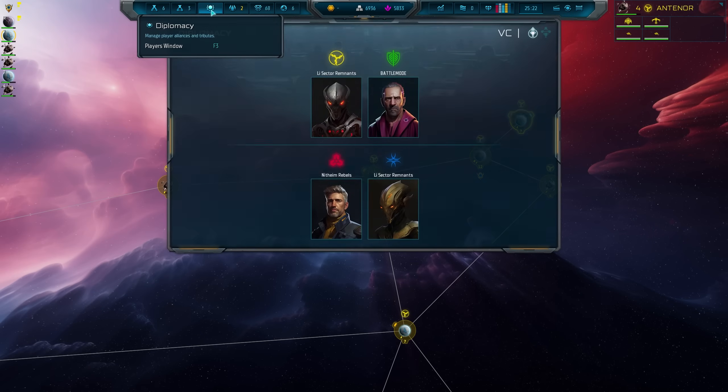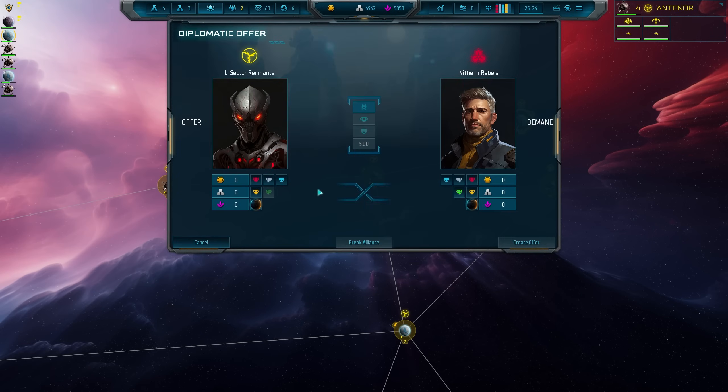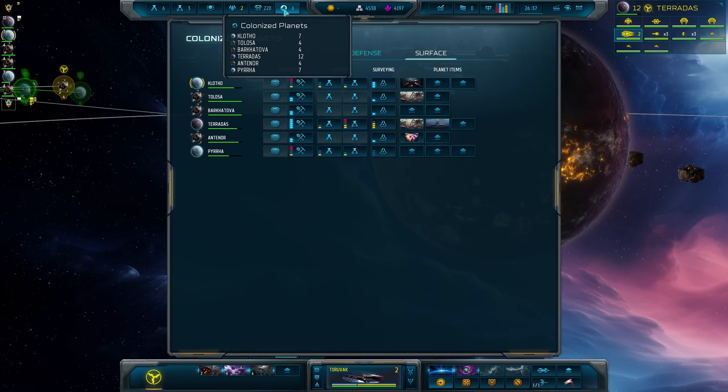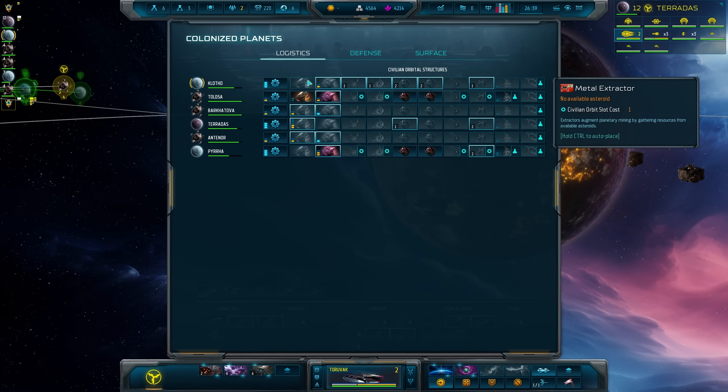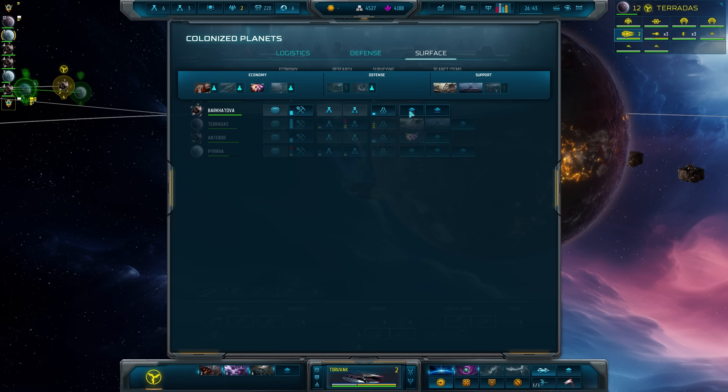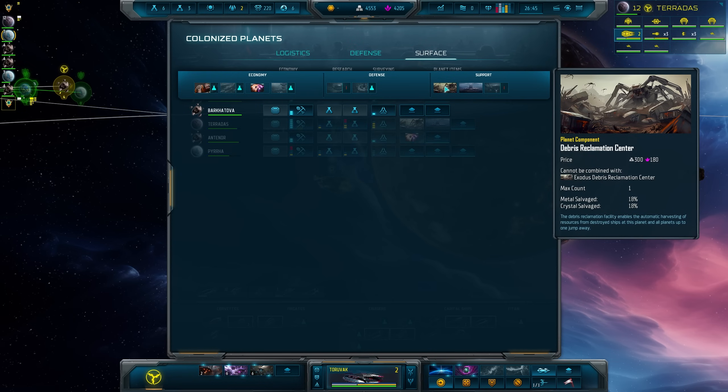If you're unable to dedicate the orbital infrastructure to exotic production, you can trade for it with the other empires in the game through diplomatic means. In Sins of the Solar Empire 2, we've provided the tools to fine tune your economy exactly the way you want it, building your empire's industrial might to face the dynamic challenges of an ever-evolving war.